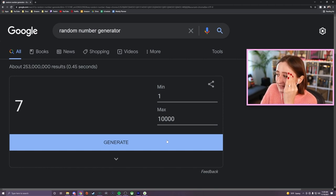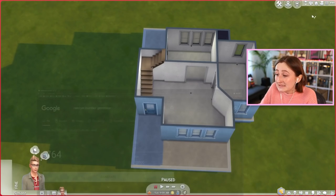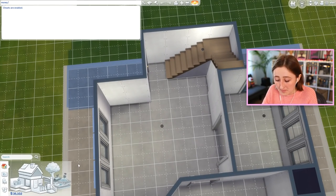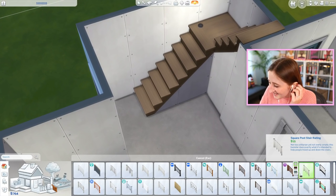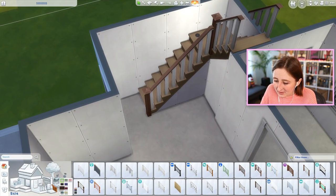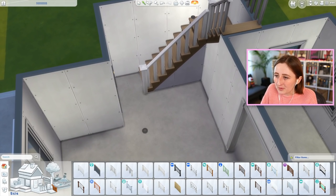We got 764. Eww. Okay, that might be okay — the space is really small. Setting the budget to 764. I'd like to get a railing on the stairs; it probably shouldn't be an expensive railing, but a railing would be good.